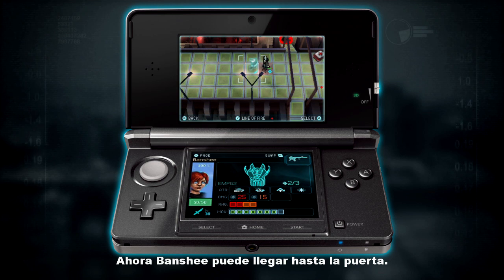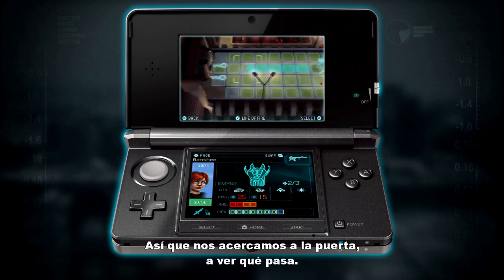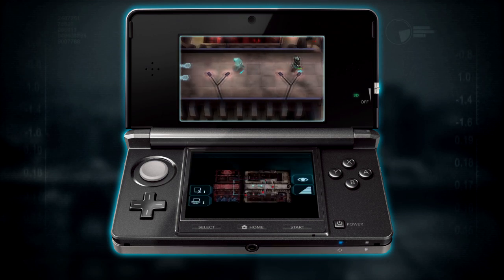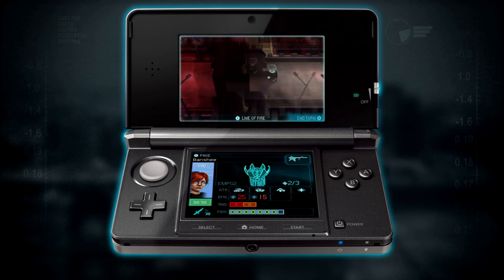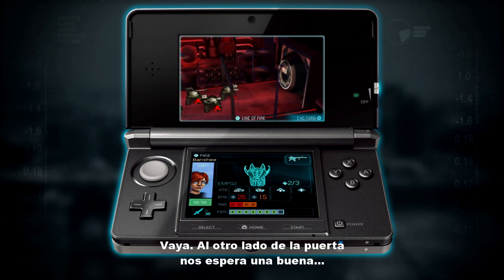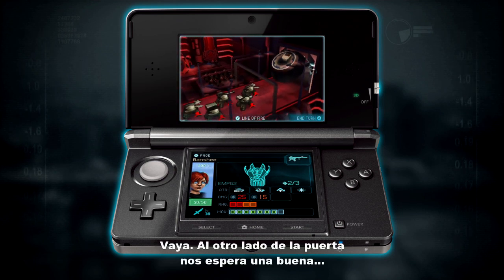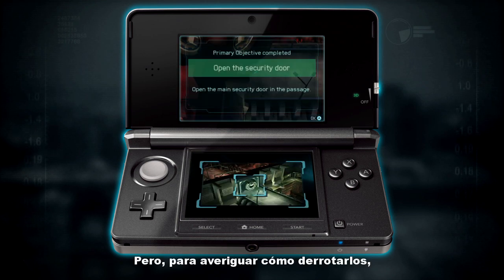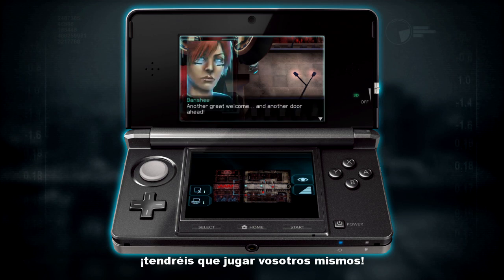Banshee is now clear to get to the door. So let's go down towards the door here and see what happens. On the other side of the door we've got a whole load of trouble — a lot of enemy drones. But to find out how to beat them, you'll have to play the game for yourself.